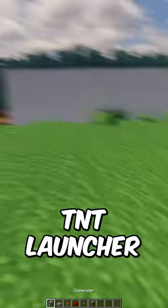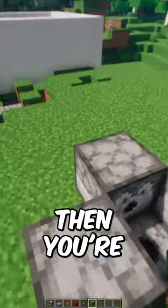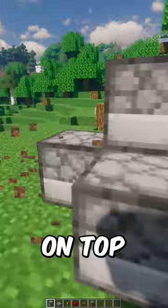Today I'm going to show you how to make a simple TNT launcher with just a few items. Place four dispensers down just like this: one in the ground, three around the outside. Then make sure you get one on top in the middle facing out. I use dirt — you can do it by putting them on top if you want.